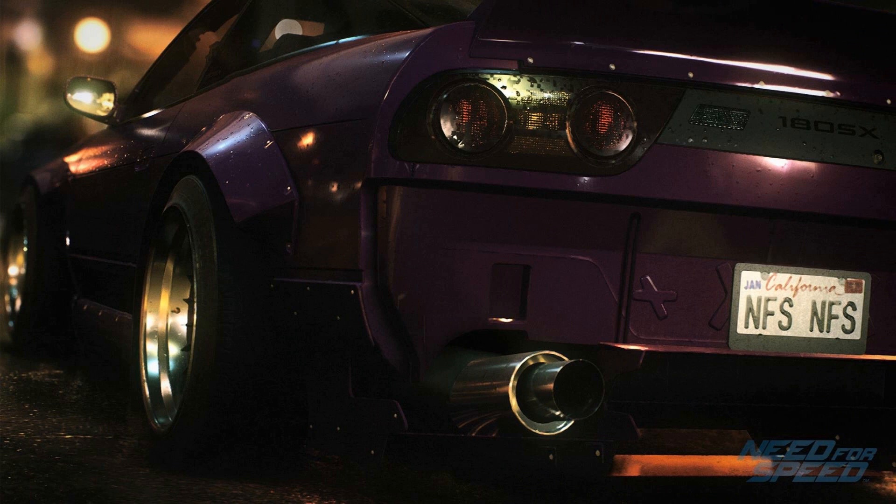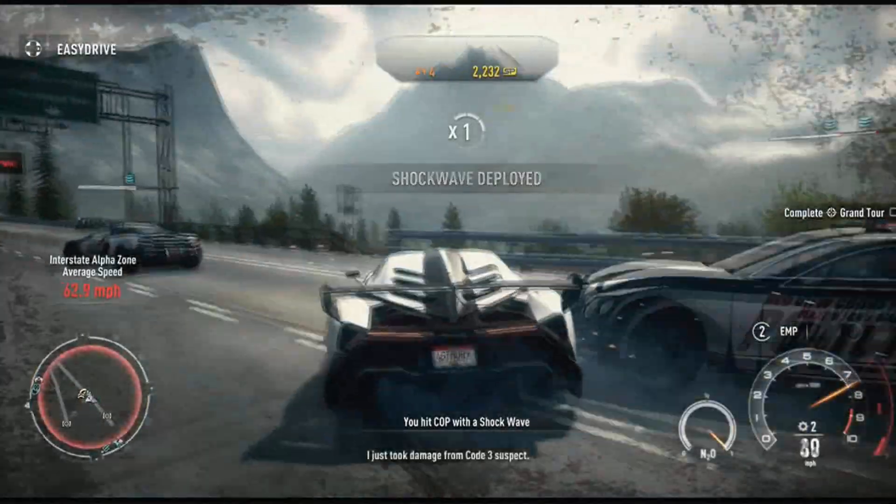The Nissan 180SX is one of the few screenshots revealed when it all began. In this screenshot we can also see that this car does have some sort of rocket bunny body kit on, though I'm not yet certain. If you guys know, comment in the comment section. But this body kit does make this car look so badass.